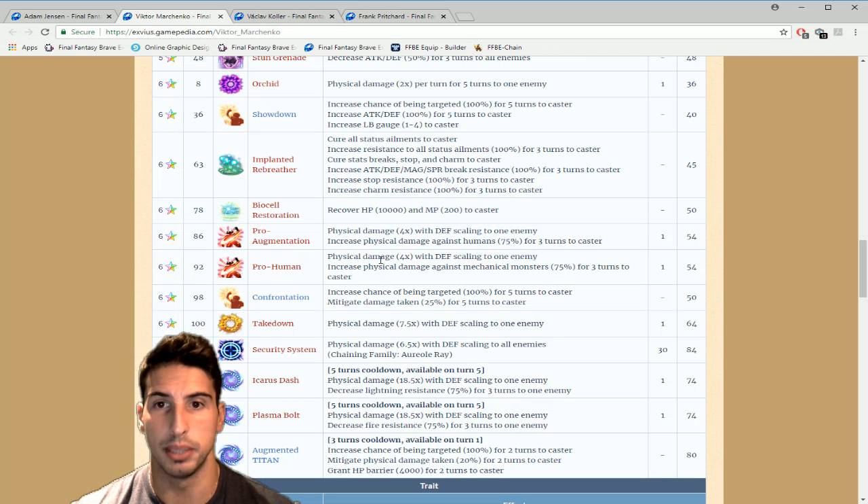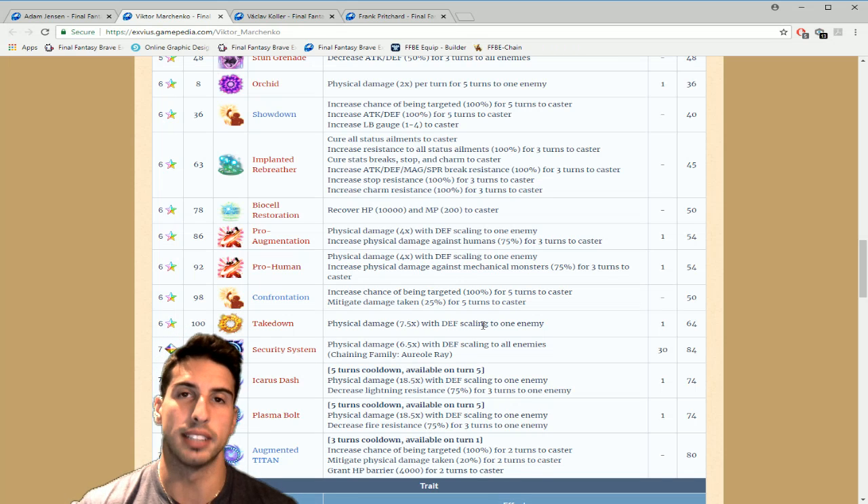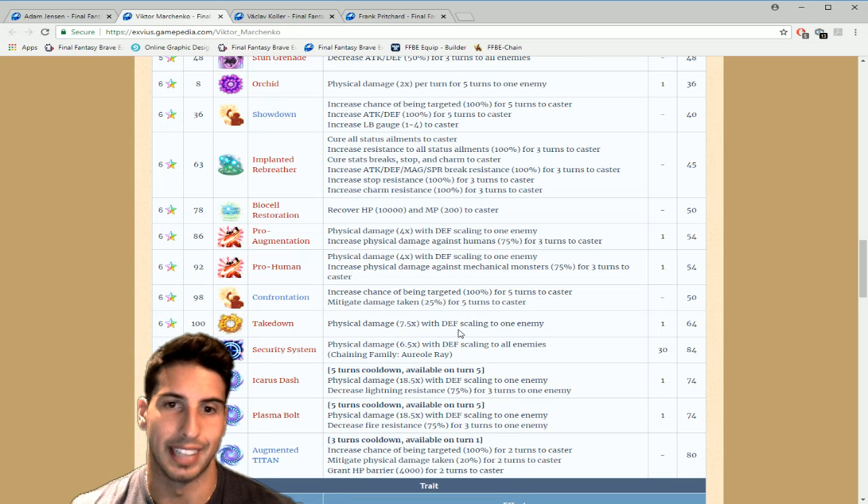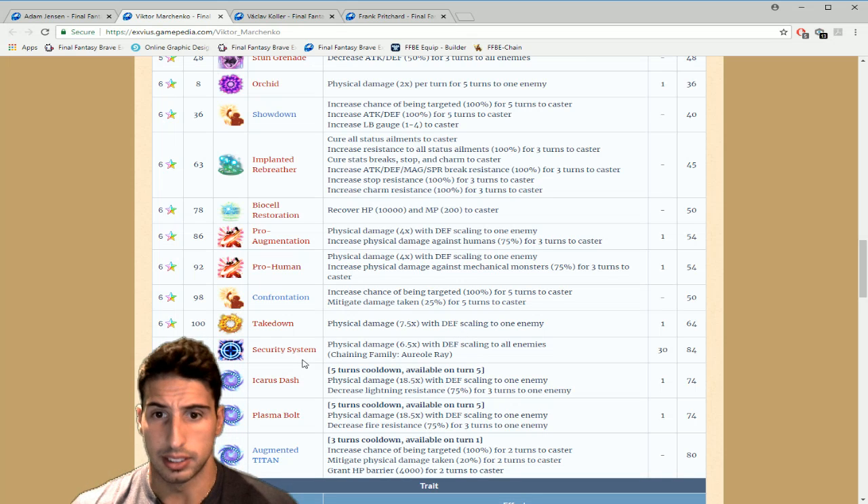Pro Augmentation deals physical damage four times with defense scaling to one enemy and increases physical damage against humans 75% for three turns. Pro Human deals physical damage four times with defense scaling and increases physical damage against mechanical monsters 75% for three turns. At his six-star form he gets Confrontation — increases chance of being targeted 100% for five turns, mitigates damage taken 25% for five turns. He also has Takedown, a physical damage 7.5 times multiplier with defense scaling to one enemy. You can build his defense really high and use defense scaling to dish out more damage.